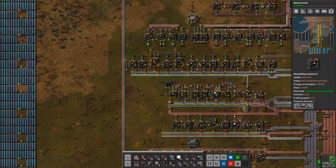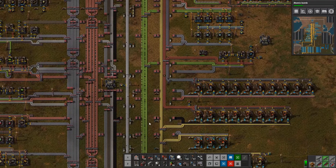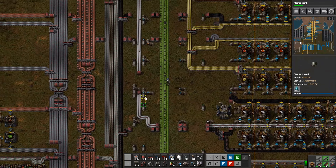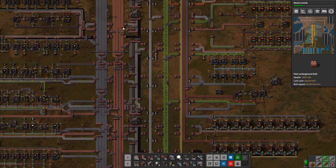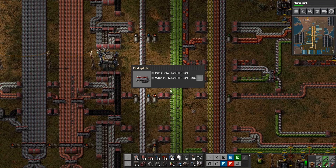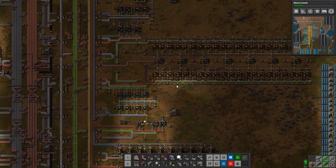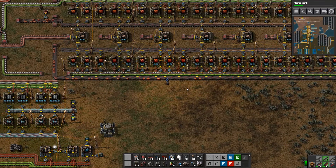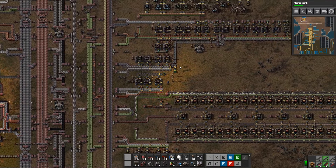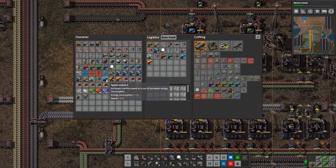Oh, look at the plastic now! The belt is almost completely compressed — plastic is flooding in. So it took the whole episode, but now we've got plastic flowing in. I can take this priority splitter off so more goes north. We should be upgrading to blue belts, which is something to talk about next episode. Anyway, plastic is now flowing further into the factory, and as a result we're producing more red circuits, and as a result of that we're producing more speed modules — I've already got three in my inventory via robots.